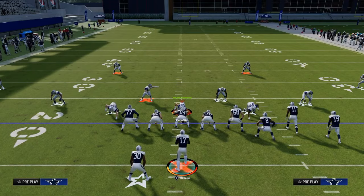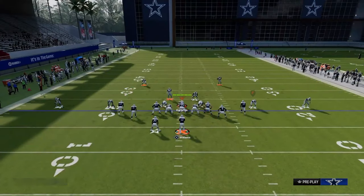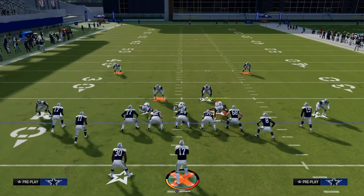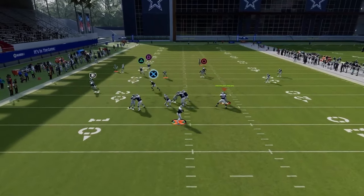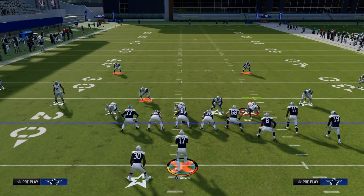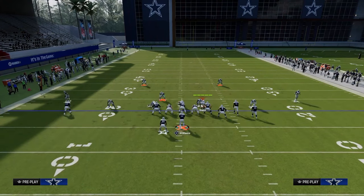One of the main things you're going to see them do is drop the safety on the left side into a cloud flat or a deep curl flat zone. This guy could also be blitzing, which would then allow you to throw the backside post because they would have to use the drag. You see how this safety cloud flat kind of looks like he's going to guard it, but he doesn't really get deep enough to defend that route. This is why this route combo is so effective.